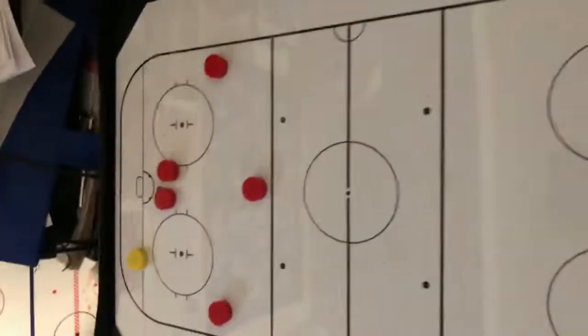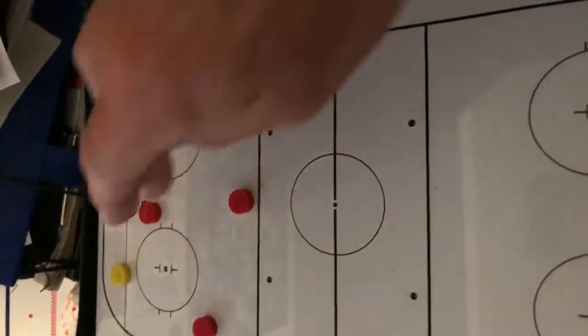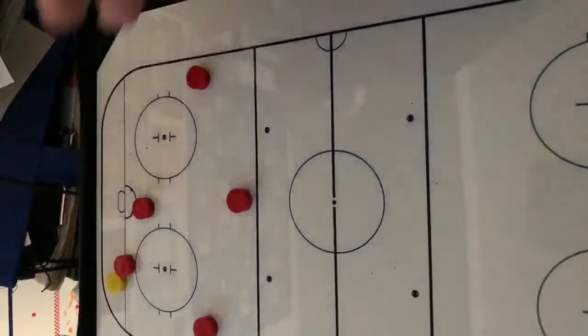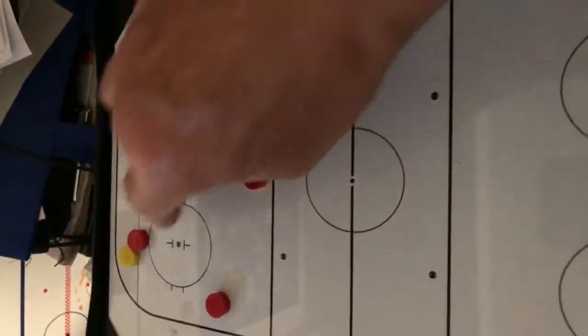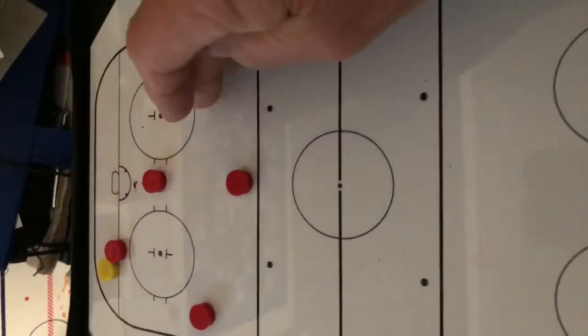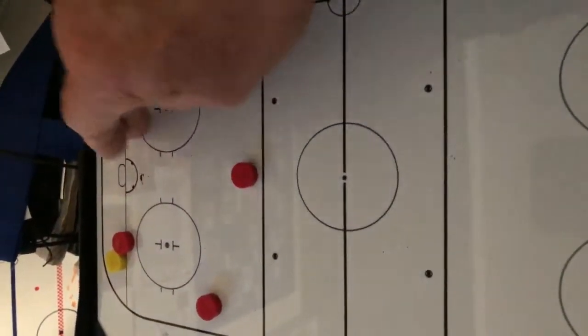So if the puck was right here, the closest torpedo is going to get on the puck. The second one is going to read — they came in, eye on the puck — double team or D to D.